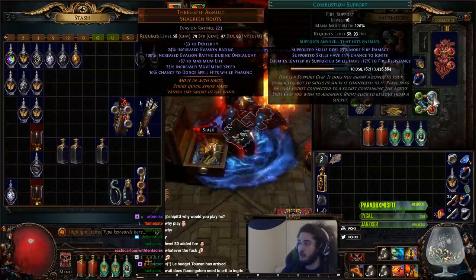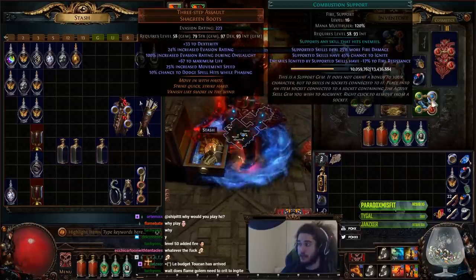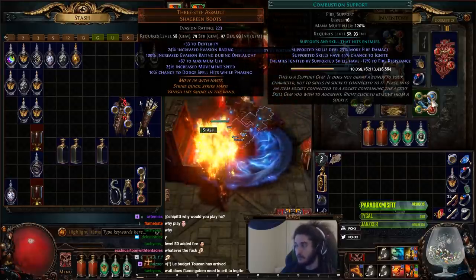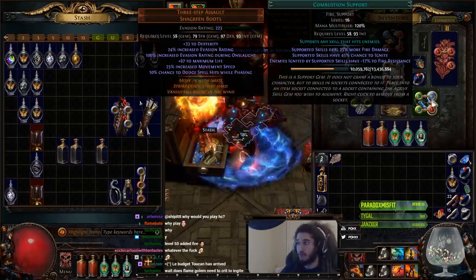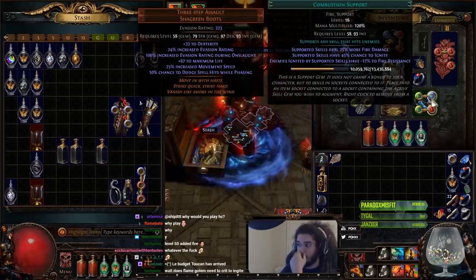To solve the issue of the Flame Golem not being able to ignite — remember that Combustion is the reworked Chance to Ignite, so it actually gives you a chance to ignite on top of the fire resistance reduction.